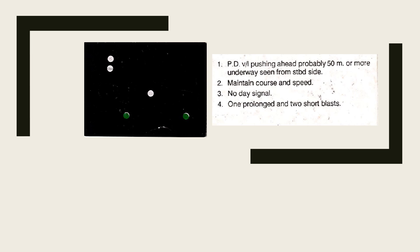The seventh card is a power-driven vessel pushing ahead, 50 meters or more, underway, seen from the starboard side. Three masthead lights indicate 50 meters or more. Two green lights are visible — the sidelights of the pushing vessel and the vessel being pushed. If there were an additional masthead light, it would indicate a towing vessel with tow exceeding 200 meters. Since it is not restricted in ability to maneuver and you are seeing the starboard side, this vessel is the give-way vessel — maintain your course and speed. No day signal. Fog signal: one prolonged followed by two short blasts.